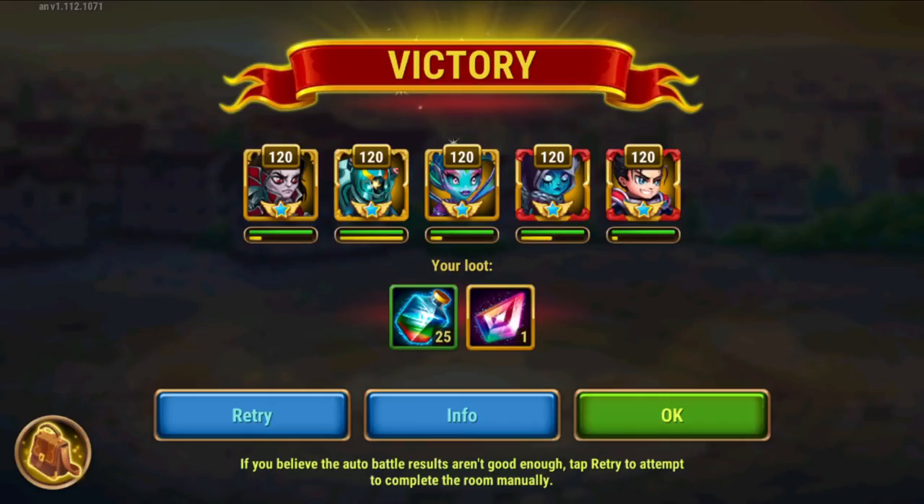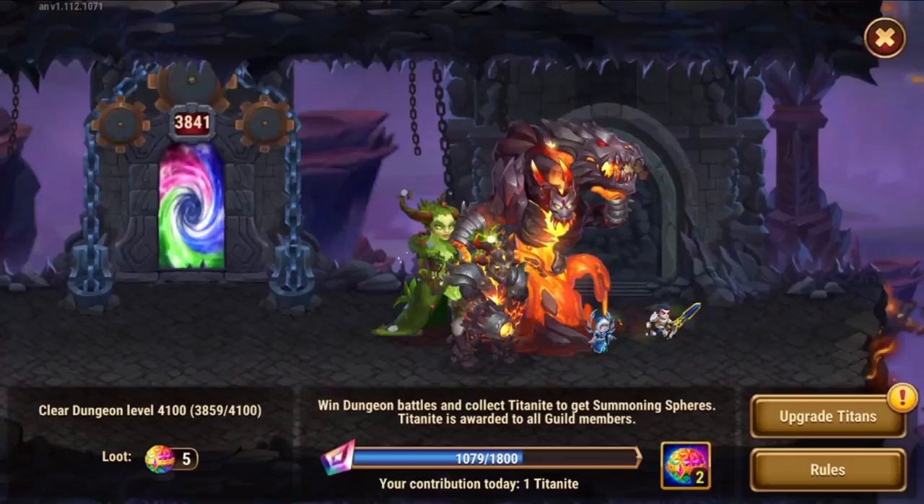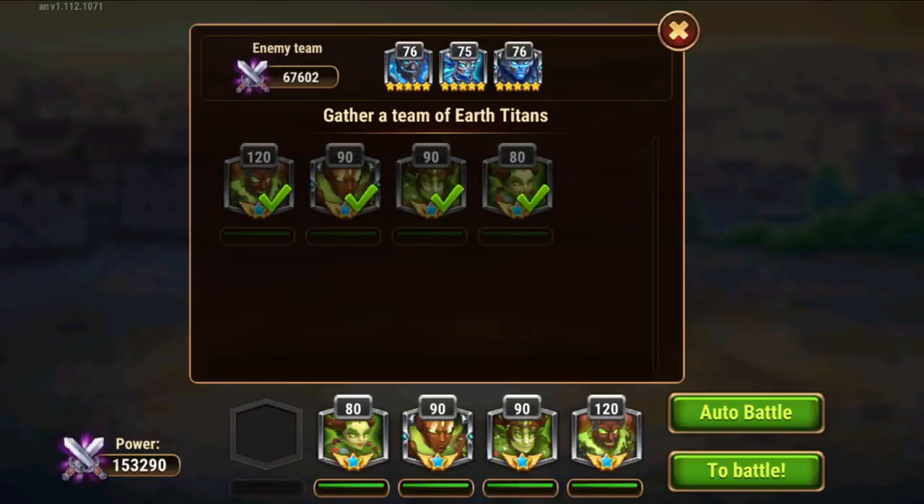Just collect your rewards by doing the dungeon in auto mode. That's one way of doing this if you don't have enough time, if you don't have strong enough teams to push further, or if your device can't handle the fights and you want to skip those entirely. Then you can do auto. Otherwise you should be doing manual.